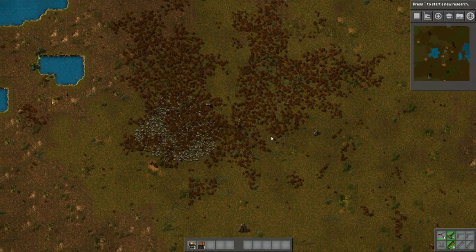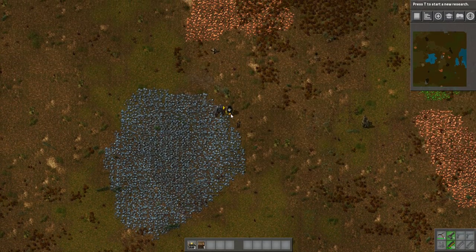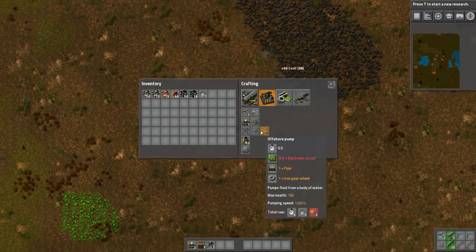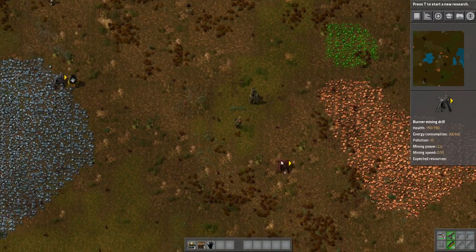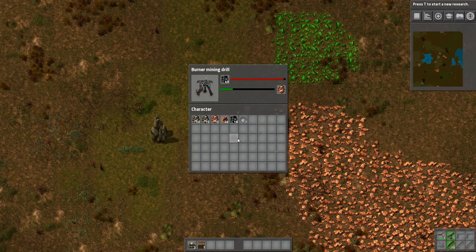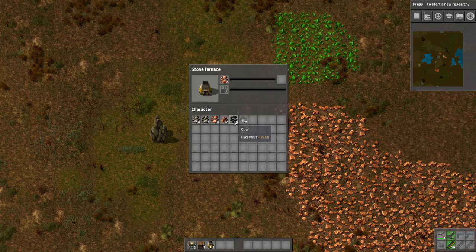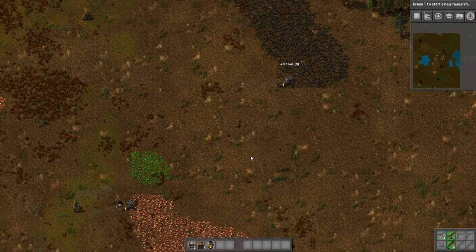14 minutes in already. Now I've got another miner, and the longer I play this the more it will start coming back to me, and hopefully we'll be quicker. Let's put some mining down on the copper and make some more burners, then pick up some more coal.